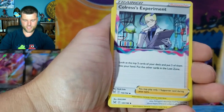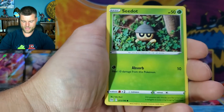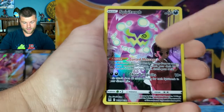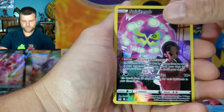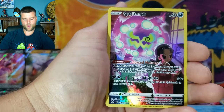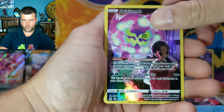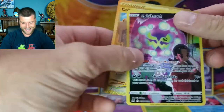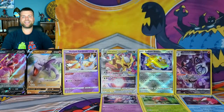Pack fourteen: Energy, Bronzor, Colress Experiments, Porygon2, Poliwhirl, Oddish, Greavard, Seel — Trainer Gallery Spiritomb TG09! I love Trainer Gallery cards. And what else? It looks like we got gold — a gold Collapsed Stadium! I will definitely take that. So we get gold Collapsed Stadium and Spiritomb Trainer Gallery — this set is awesome, I'm loving this!